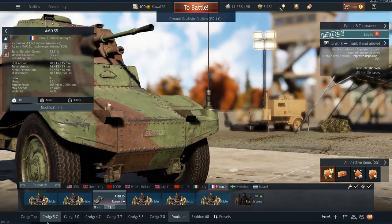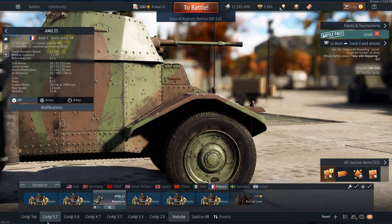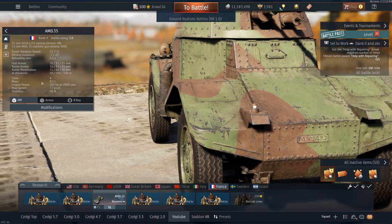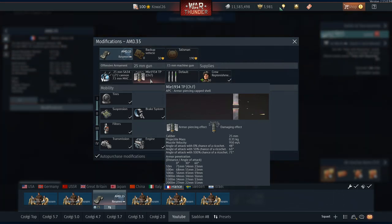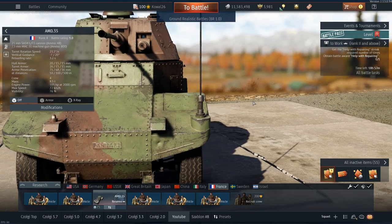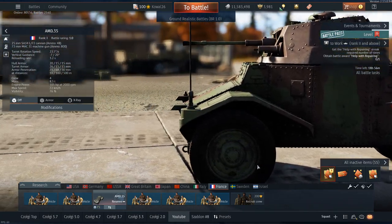This little thing with its 25mm gun saw combat on almost every single front — except probably the Pacific. Why do I call it sophisticated? The 25mm gun fires a shell that can penetrate 71mm of armor at 1.4 — great for a reserve vehicle — but the problem is that after penetration, the shell does almost nothing. There's no spalling, so it feels like sticking needles in enemy tanks.